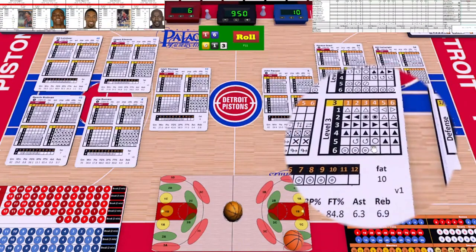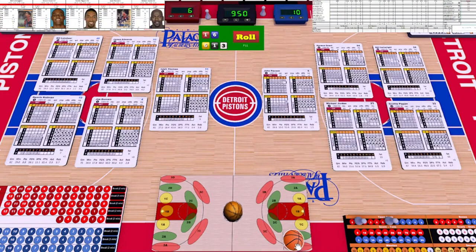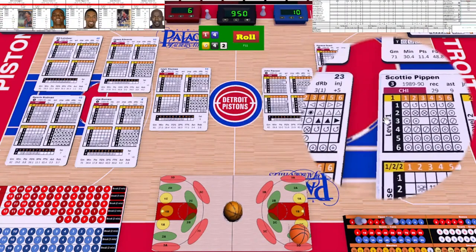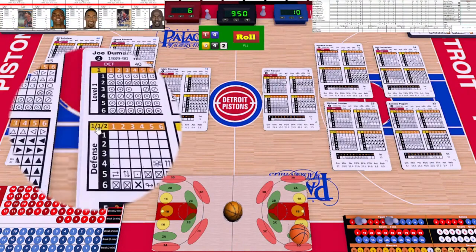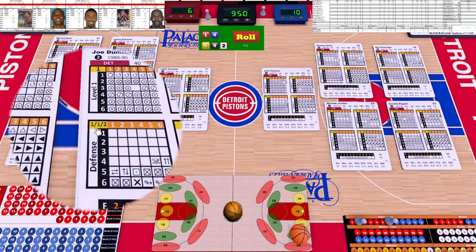We look at level three, the six and the one — that's a drive to the hole going forward. Roll again: one and a four. Staying with Michael Jordan — level two, he's got the four, so that's six. Joe Dumars can't keep up — his defense on level two is only a one, so he's got two. Jordan's got the advantage.